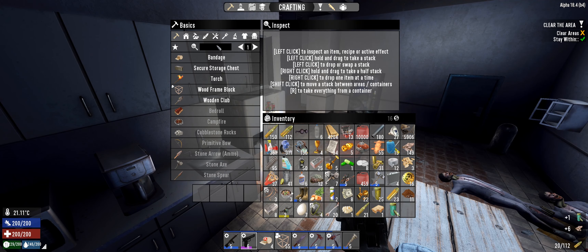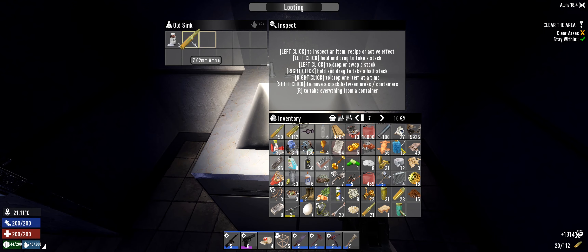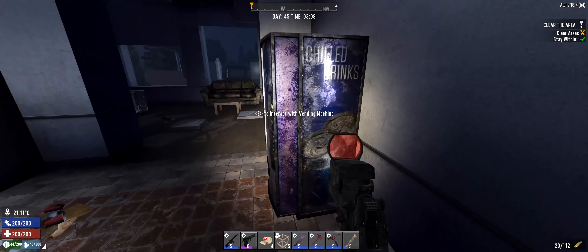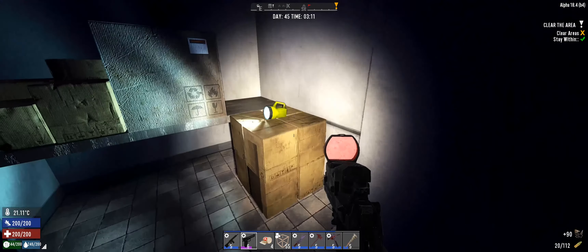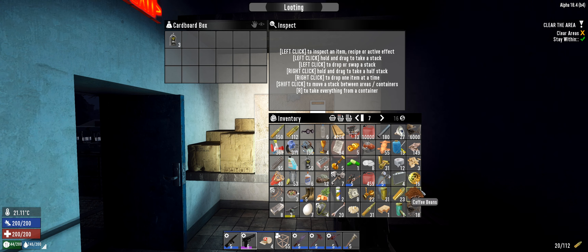I don't believe we can make it — no, it's locked. Scrap, scrap. Apparently there's 10 rounds of 762 in the toilet. What — oh it's fucking full, we got a full stack! Oh my god. What are you gonna do? I think we're just gonna have to start chucking food — the coffee beans, honestly. There's a lot of shit here.